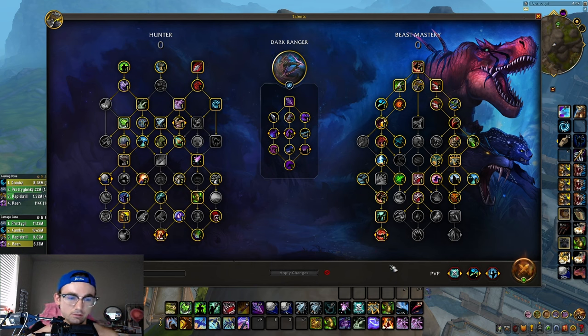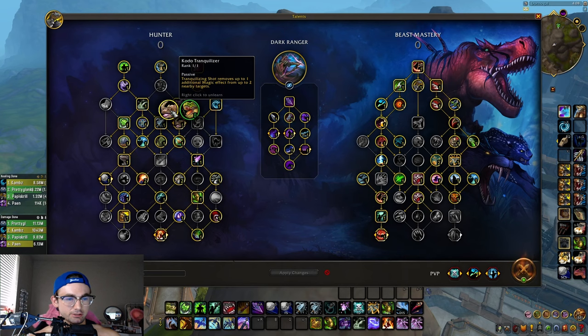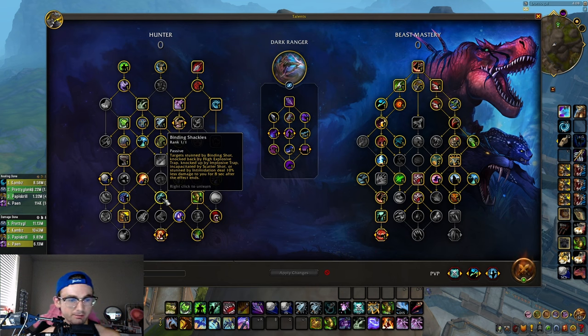Let's go over the Hunter talents first. I'm not going to go over every single talent, just the super important ones — the link will be in the description for the talent import. You want Kodo Tranquilizer, which removes one additional magic effect from two nearby enemies. You want Roar of Sacrifice so you cannot be crit. You want Binding Shackles — when you use Binding Shot, High Explosive Trap, Implosion Trap, Scatter Shot, or Intimidation, that person will deal 10% less damage for 8 seconds after the effect ends.